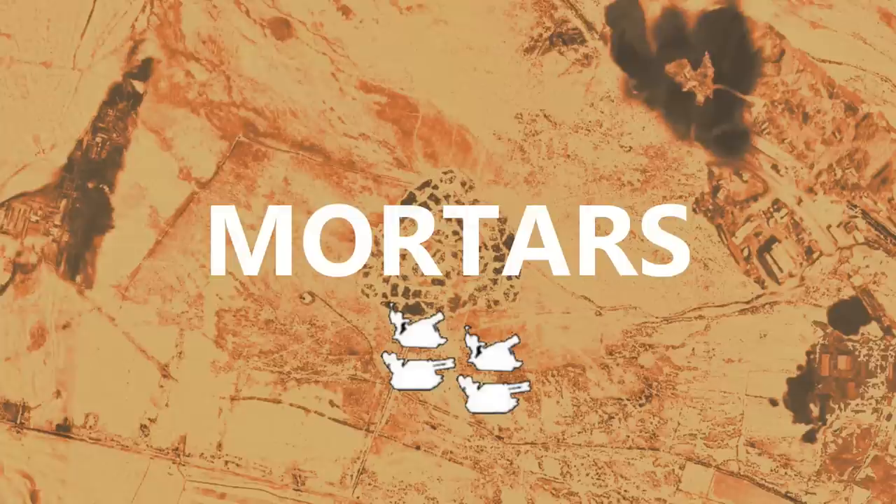Then we have mortars. It doesn't matter whether it's a regular mortar, quad mortar, or even a tracked carriage of some other kind such as the Griffon mortar. This weapon is used to provide direct infantry support by indirectly firing on an enemy position. Mortars are generally highly mobile compared to full-sized artillery, allowing them to keep up with an advance and provide direct supporting firepower at the expense of range.